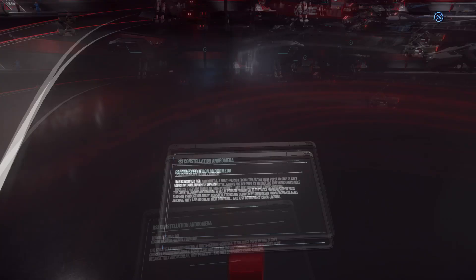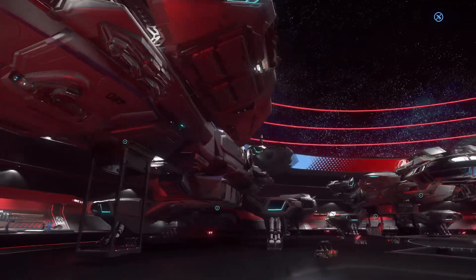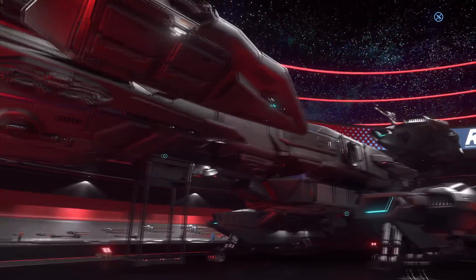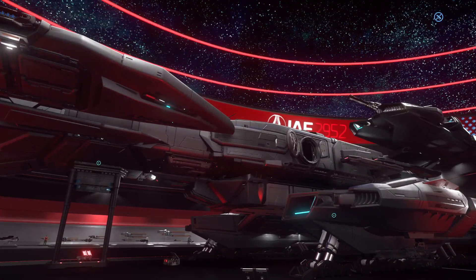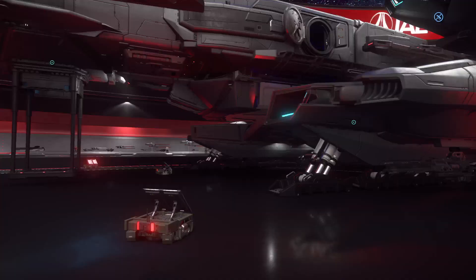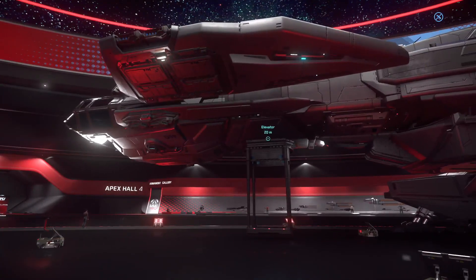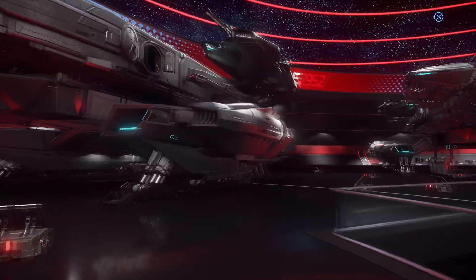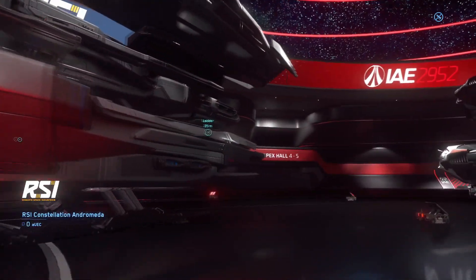This is the Constellation Andromeda — one I've had for a long time. This is actually the ship I replaced with the Corsair. Believe it or not, this is actually bigger than the Corsair. It's a very good all-rounder ship, just not great at turn fighting. Other than that, pretty awesome. It has a snub fighter in the back.